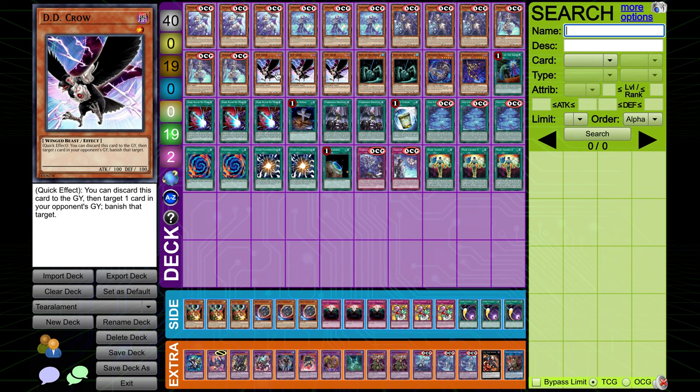Three DD Crow — probably the best hand trap this format. It's very good in the Splite matchup, it's very good in the mirror, and it's very good against a myriad of decks because the graveyard is so important. It's not once per turn. I don't want to play too many hand traps in this build because you don't really want to be milling ash blossoms and the like, because they're not very good. At least the spell cards are normally getting you water engine or breaking boards a little bit better.